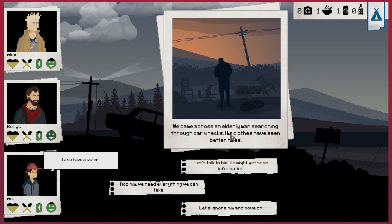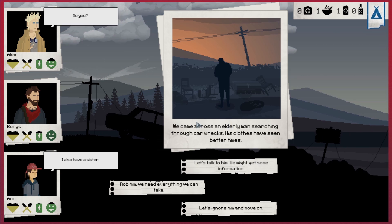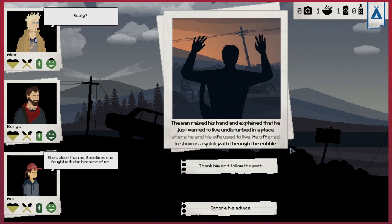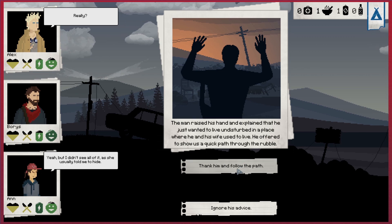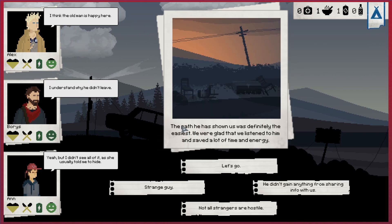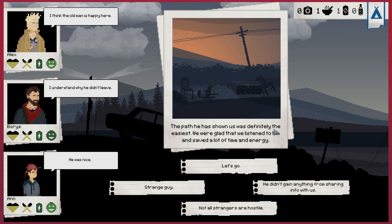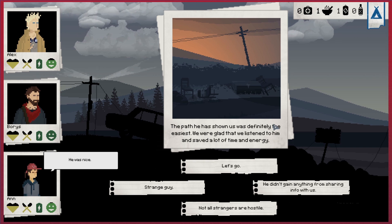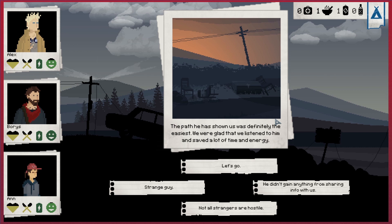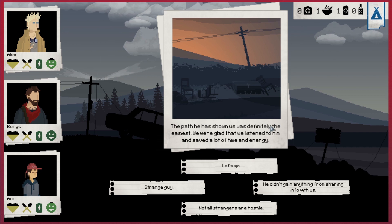And it's effectively this over and over again. An elderly man searching through a car wreck - his clothes have seen better times. Let's talk to him. Thank him and follow the path. The path he showed us was definitely the easiest - we saved lots of energy. You may have noticed this is similar to those old adventure books where you just turned to a page to see what happens. It's that sort of narrative - it's very nicely done and I like the way it looks.